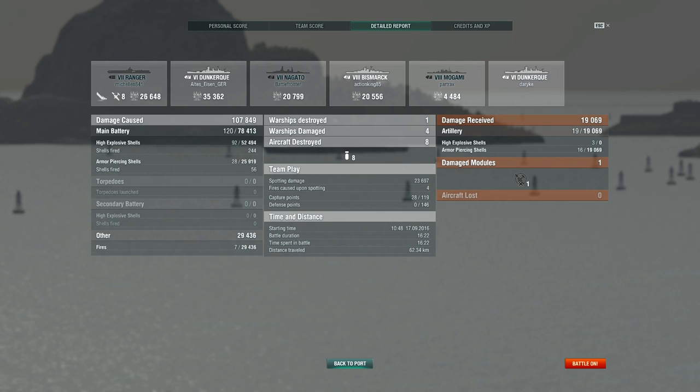We hit with 92 high explosive shells for 52,494 damage. Meanwhile with armour piercing we only hit with 28 shells — a ratio of essentially one armour piercing shell for every three high explosive shells that hit — dealing 25,919 damage. What this essentially shows is how powerful the armour piercing shells on this ship are: in the space of only a quarter of our shells being armour piercing, we dealt approximately half the damage we did with the other three-quarters being high explosive. Therefore, if we had continued to dump armour piercing shells at a reload of every 13 seconds our damage output would have been significantly higher — this is why armour piercing seems to be a key trait in German cruisers in particular.